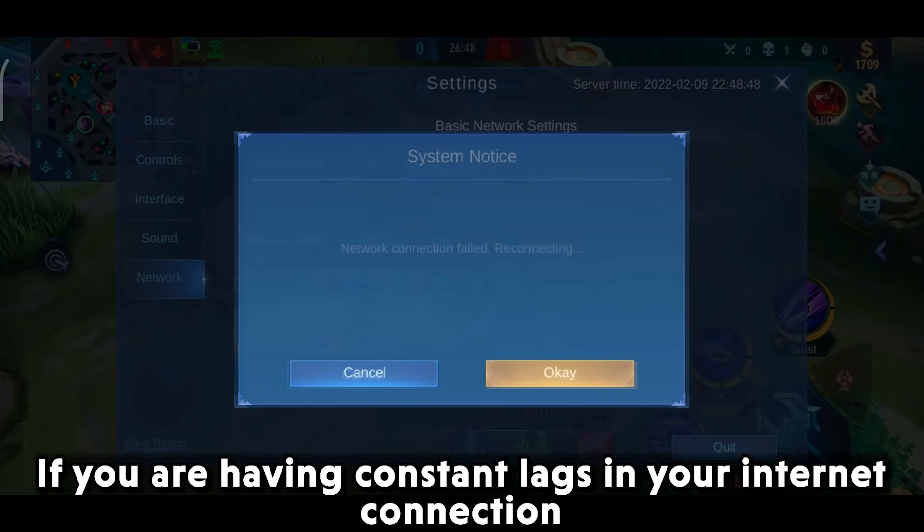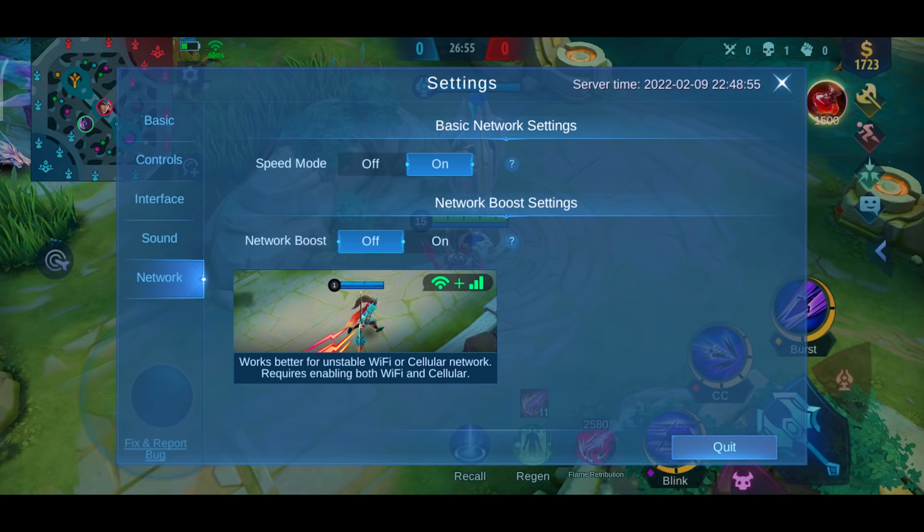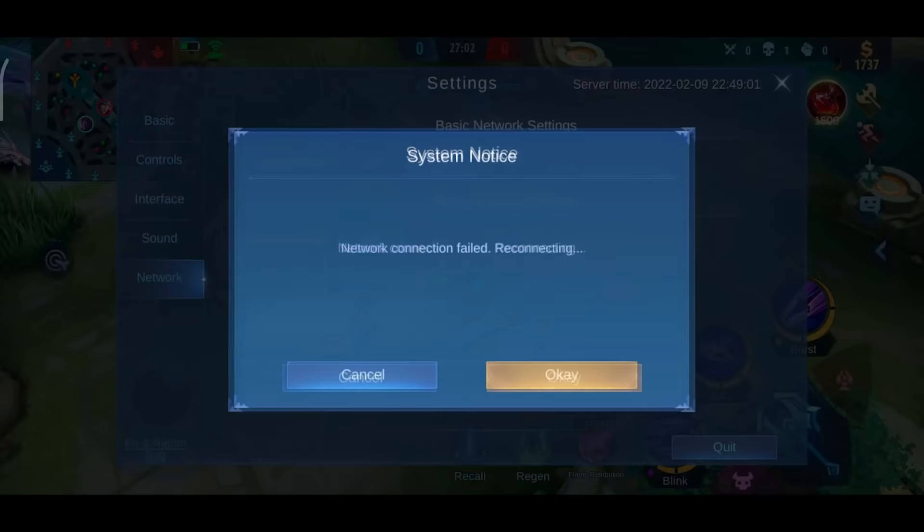The next setting is Speed Mode. If you are having constant lag in your internet connection, this setting will help stabilize the connection and get you better ping. Just remember to toggle it on and off if the situation persists.